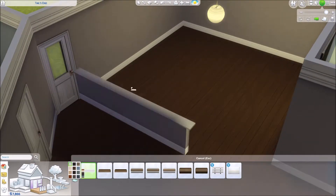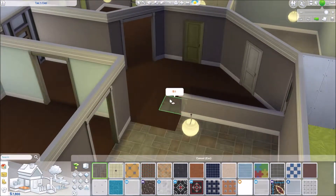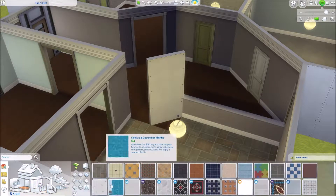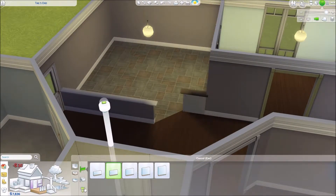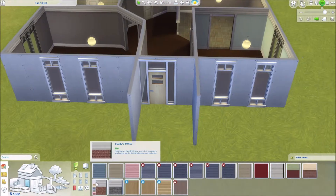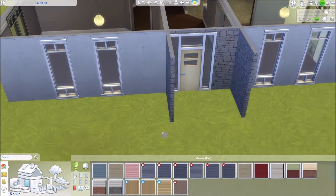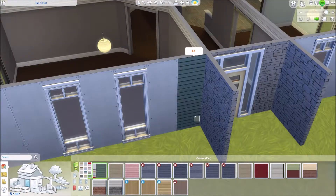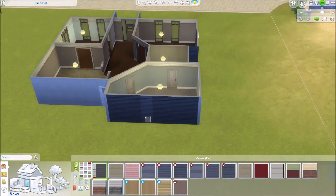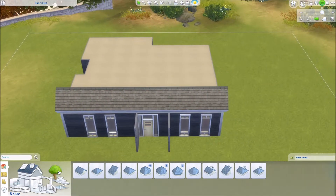Originally the kitchen and living room were pretty open, but then I decided I wanted to enclose the kitchen starting with a half wall. I put down the flooring and wanted an angle rather than a sharp edge. I figured out I could put the wall down and then put in the floor to get that angle — I'm sure there's a shortcut I don't know about, but that's how I achieved it. Then I worked on the front entryway, thinking I wanted some kind of pillars — looking back now, that wasn't the right approach and I'll probably fix it.